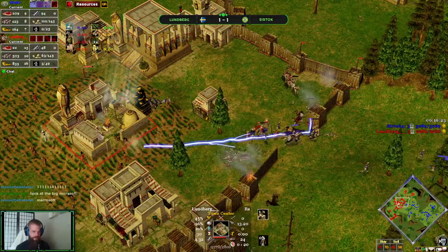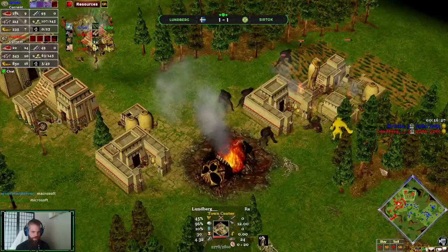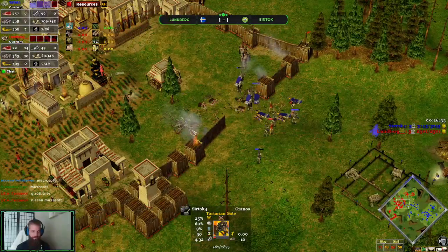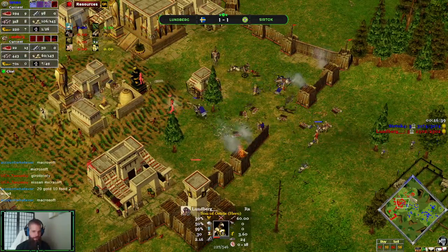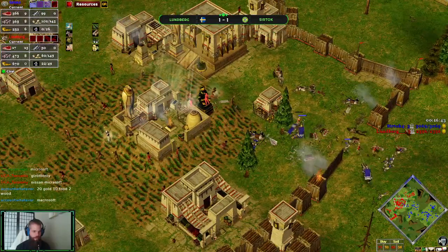Should he stay here continuing pressure against Son of Osiris on the TC, or should he switch over? That Tart Gate is actually still up. He has to wait for the Tartarian Gate to be destroyed, then switch over afterwards. It should go down here in just a second. Boom — there it is, it's down.